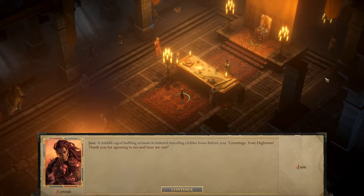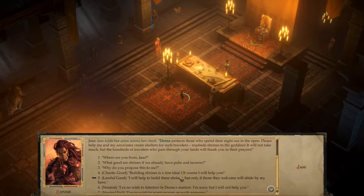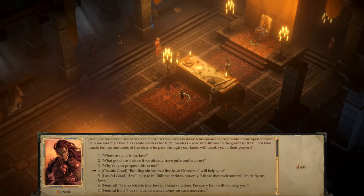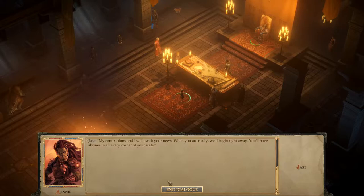A middle-aged halfling woman in tattered traveling clothes bows before you. 'Greetings, your highness. Thank you for agreeing to hear me out. My name is Jace. I'm a priest of Desna, goddess of travelers and luck. The friend of your lands has called me to your door with a request. Desna protects those who spend their night out in the open. Please help me and my associates create shelters for such travelers — roadside shrines to the goddess. It will not take much, but the hundreds of travelers who pass through your lands will thank you in their prayers.' Building shrines is a fine idea. Of course I will help you.